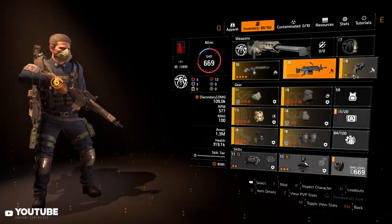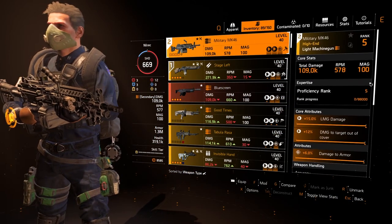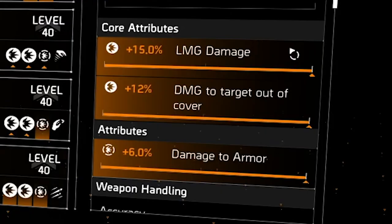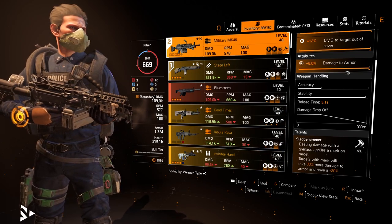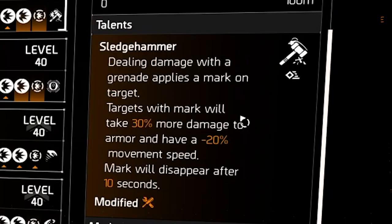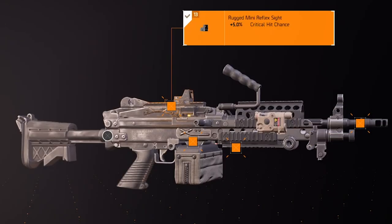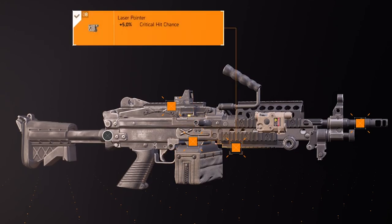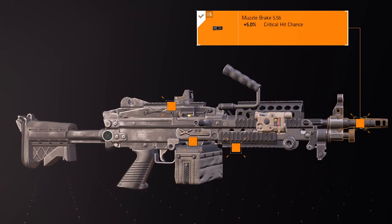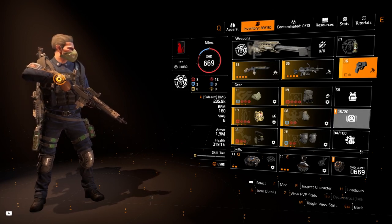For the secondary weapon I'm using a Military MK-46 LMG with 15% LMG damage, 12% damage out of cover, and 6% damage to armor. The talent is Sledgehammer, same as the primary. Mods are 5% critical hit chance, 5% rate of fire, 5% critical hit chance, and 5% critical hit chance. For the sidearm, any sidearm works — just put Sledgehammer on it.